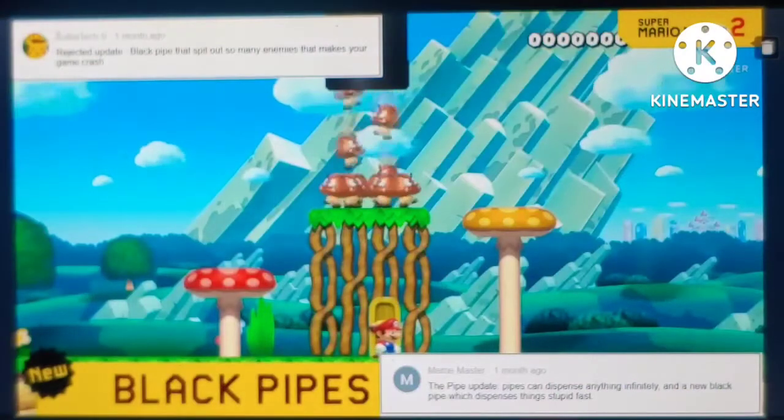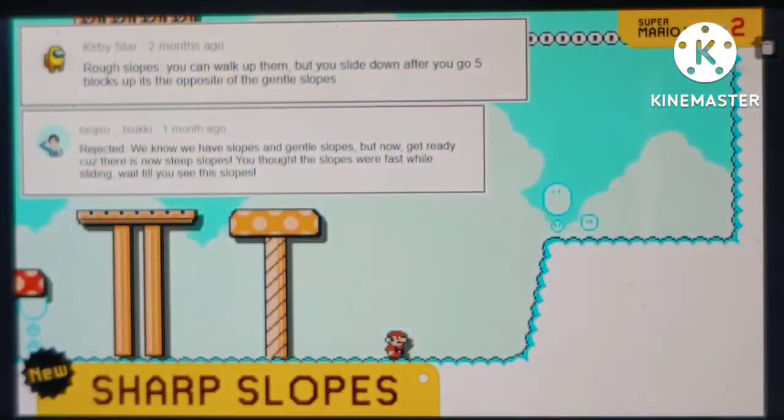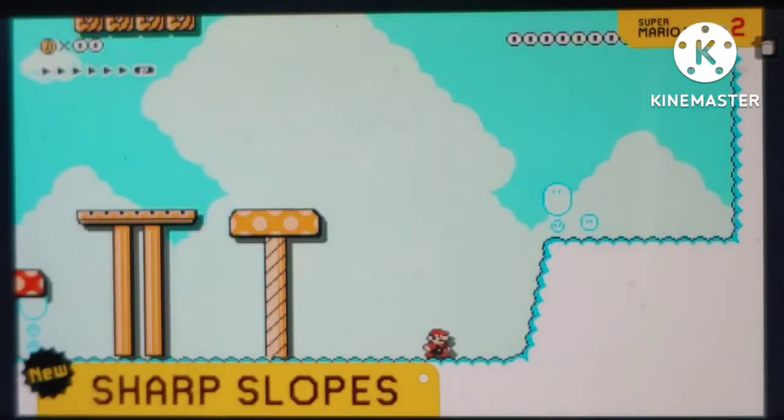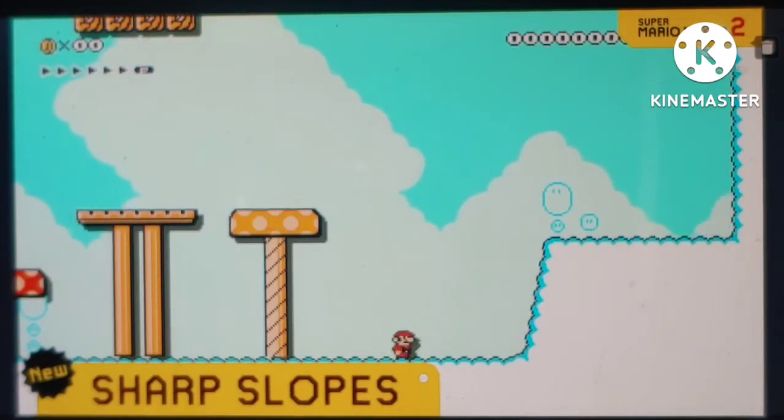Black pipes! They're like red pipes, but they spit out everything much faster! Sharp slopes! They're like steep slopes, except they're so steep you can't run up them, and you can't slide down! Cool!